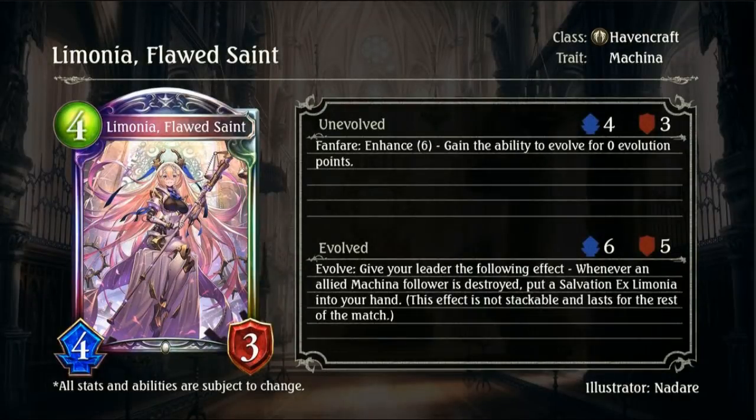Then we have Limona Floored Saint, a 4-drop 4-3 legendary Havencraft Machina card. Fanfare, Enhance 6: gain the ability to evolve for 0 evolution points. Playing this on turn 6 and getting the free Evo effect is awesome — you could have used at least 2 of your evos already, so saving an evo point is definitely good. The Evolved effect gives your leader the following: whenever an allied Machina follower is destroyed, put a Salvation X Limona into your hand. This effect is not stackable and lasts the rest of the match. Another leader effect for Haven — really, really good.